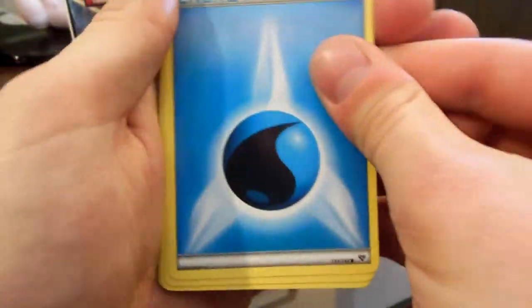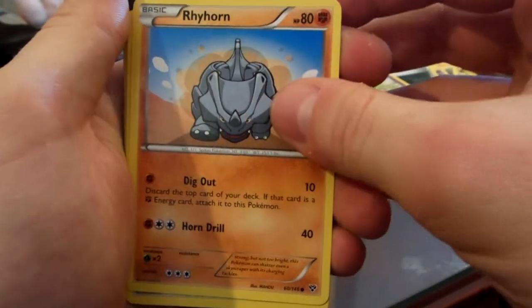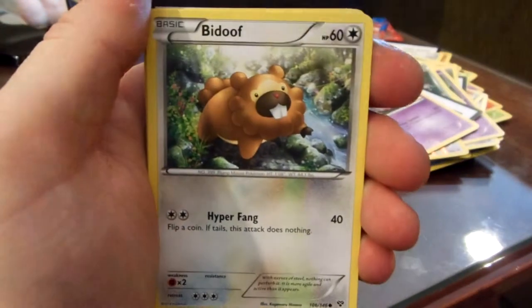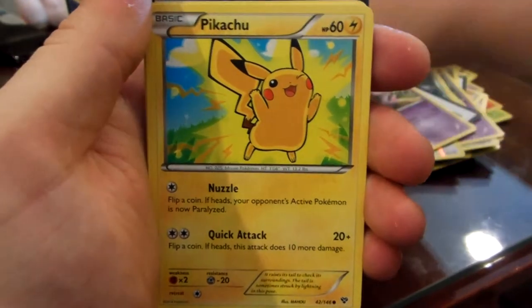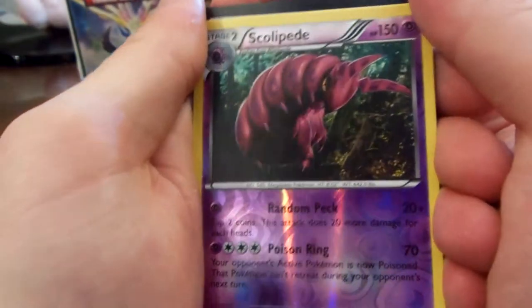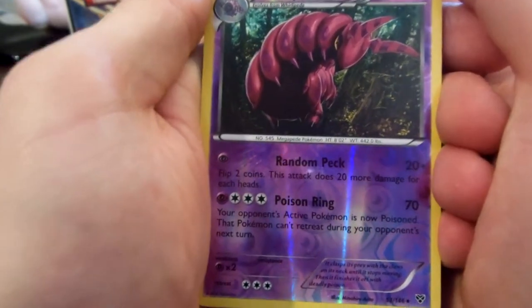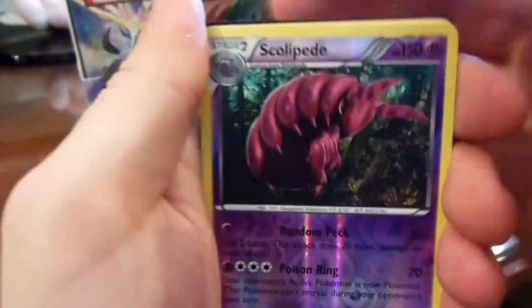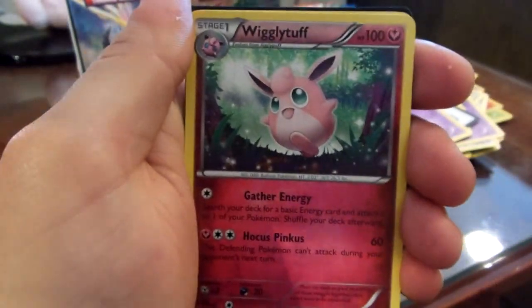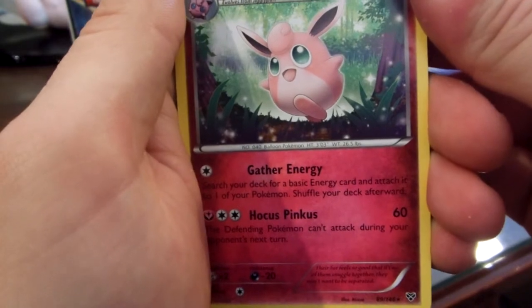Water Energy. Rhyhorn — that's cool graphics. Honedge. Beedrill. Pikachu — pretty cool looking Pikachu card. Ooh, Reverse Scolipede — man, I'm getting a lot of reverse rares, that's sweet. I love reverse psychics. It's 53 out of 146. Cool looking card. I'm going to start putting them over there. And Wigglytuff — this is a rare, it's number 89 out of 146.